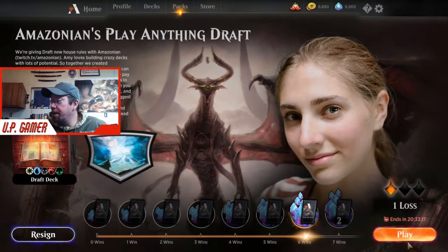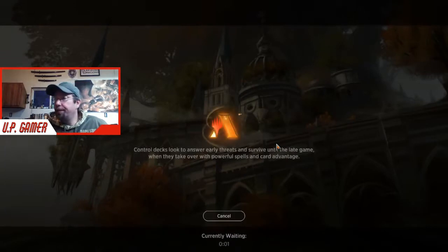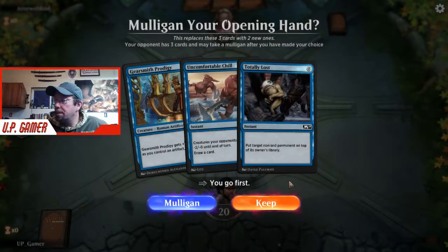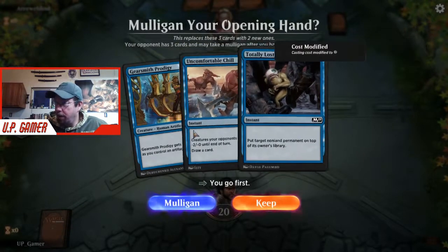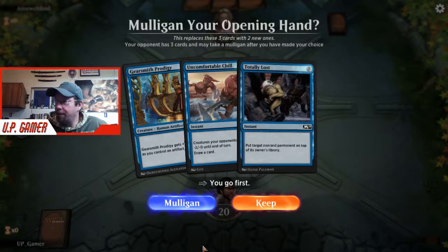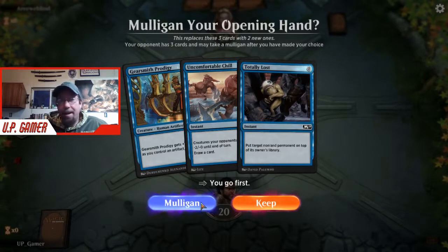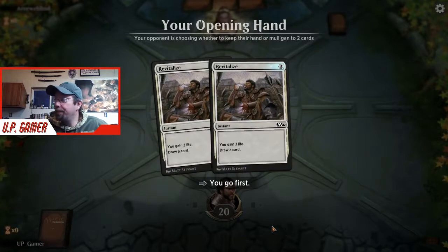These are the tough decks - obviously they're at six wins. You run into decks just like ours: throw cards in the graveyard, pull them out, cast cast, draw more draw more. I go first and I have a horrible hand - no scry, only one draw card. This could be the game. I gotta mulligan - that's better.